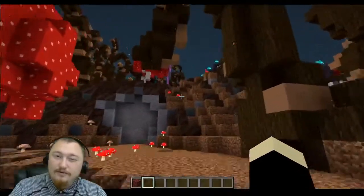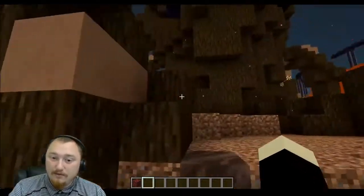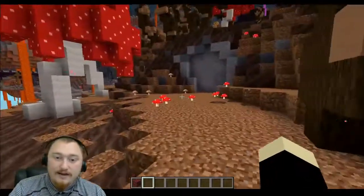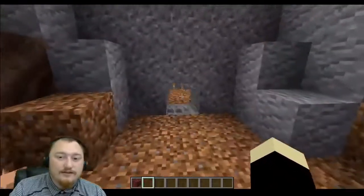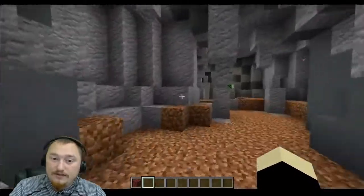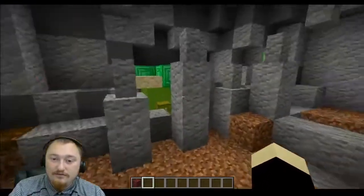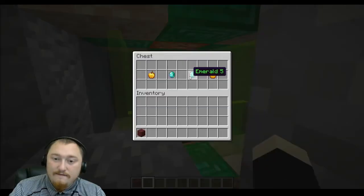The hint for the next emerald is I hope you brought a shovel. Make your way down the monument on this side and then come over here. You'll notice a very suspicious wall of gravel — go ahead and mine through it, and inside of this cave you should have access to the fifth emerald.